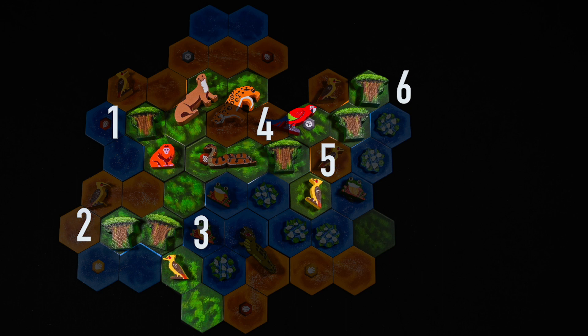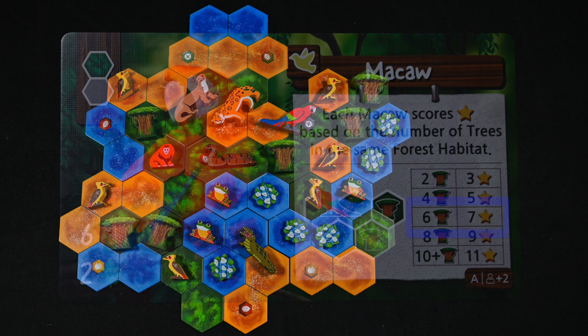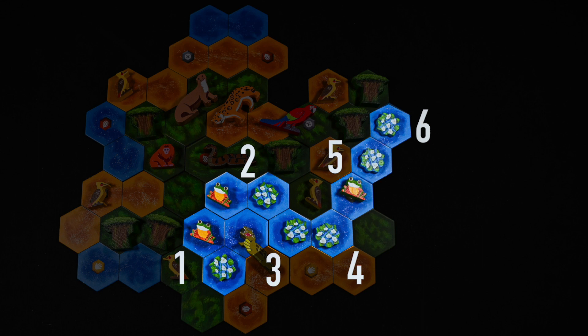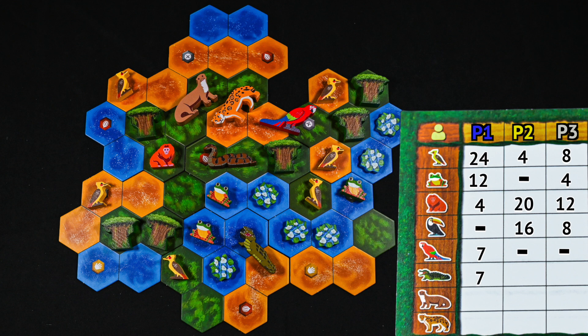Once you have tallied the number of trees in the same habitat, check the table on the macaw card and score that many points. Caimans score the same way as the macaws except they score based on aquatic flowers in the same connected habitat instead of trees. Count the number of aquatic flowers, check the table on the caiman animal card, and score that many points. Multiple caimans can score for the same habitat.